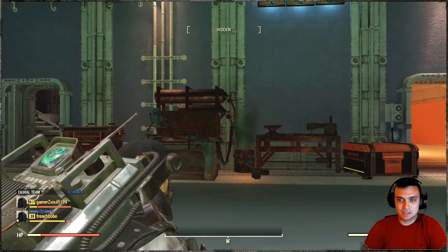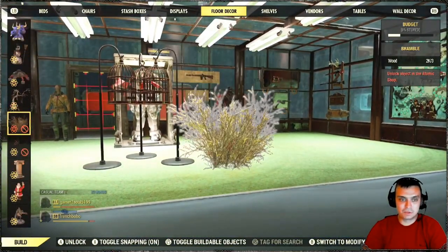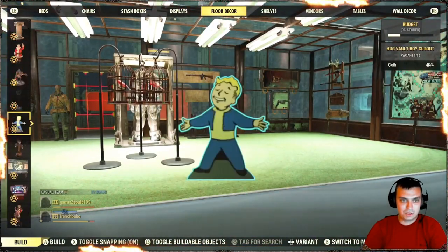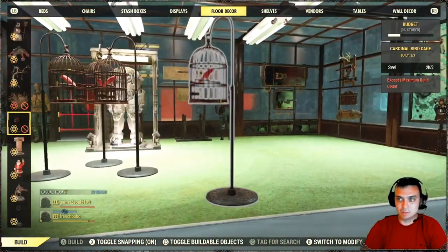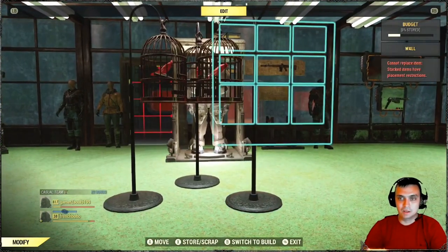It's located in the floor decor section. If you scroll all the way through all of your lists, you will essentially end up finding the birdcage. There's only one version of it, and that's how it is.